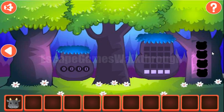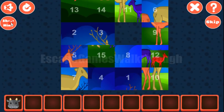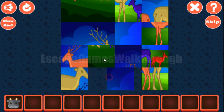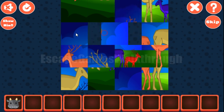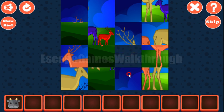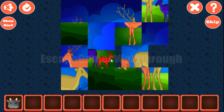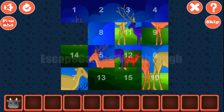We've got a cow. Here we have nothing to do right now, so going backward. Now let's solve this puzzle. The first row is for tiles 1, 2, 3, 4. Then the second row is for tiles 5, 6, 7 and 8.